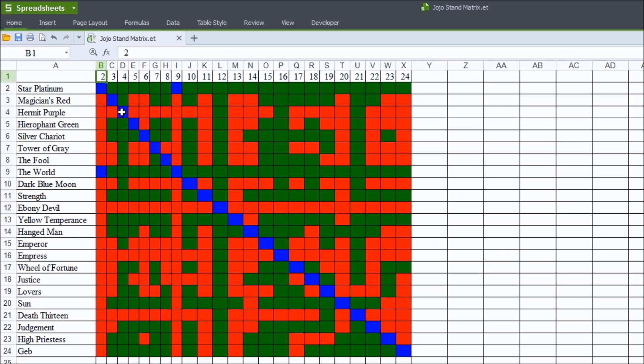Let me just say that this is more of an aggregate chart that does not go through every possible situation. I'm thinking of actually creating one that analyzes who would win if there's an ambush between two stands, or if the stand users know each other's ability, as the outcomes of the stand battles would be very different. But for now, I'm just doing a sort of aggregate where I'm looking at multiple situations and thinking which one is most likely to win.